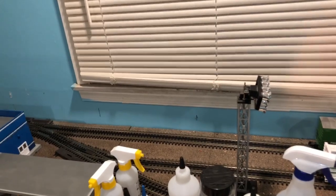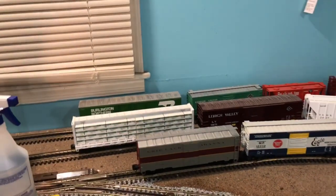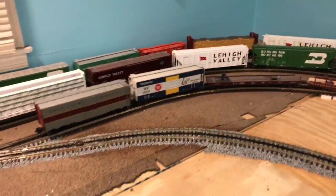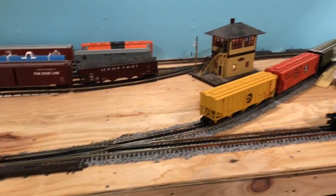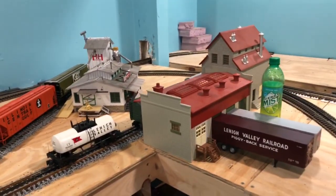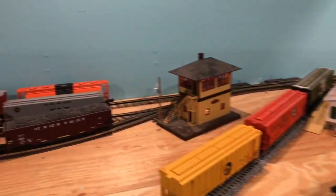You have your main line coming into the sidings here, coming into the yard. Three tracks, all curved — like I said, they're 054. Coming into here, this is also 054. It comes down into a number 5 switch, into H&H Feeds, and another building which I have not named yet, as I don't know exactly what I'm going to do with all the buildings. But in future videos, that will come out.